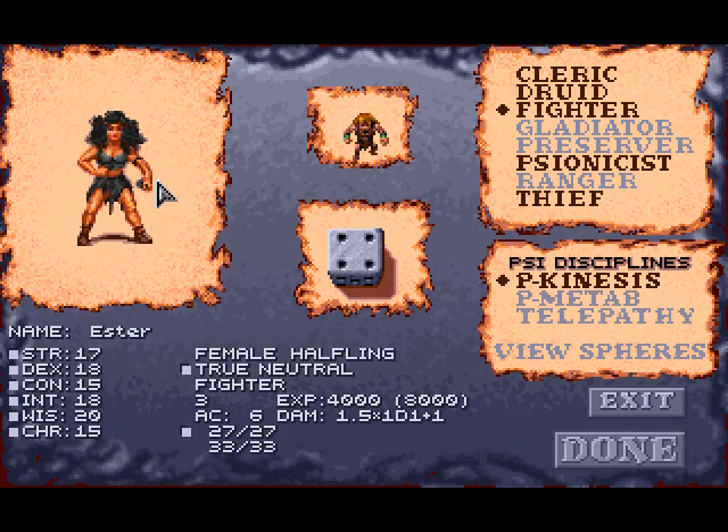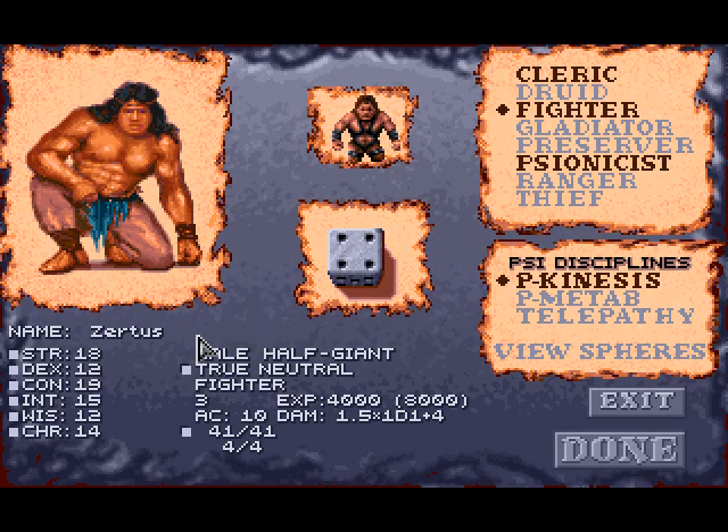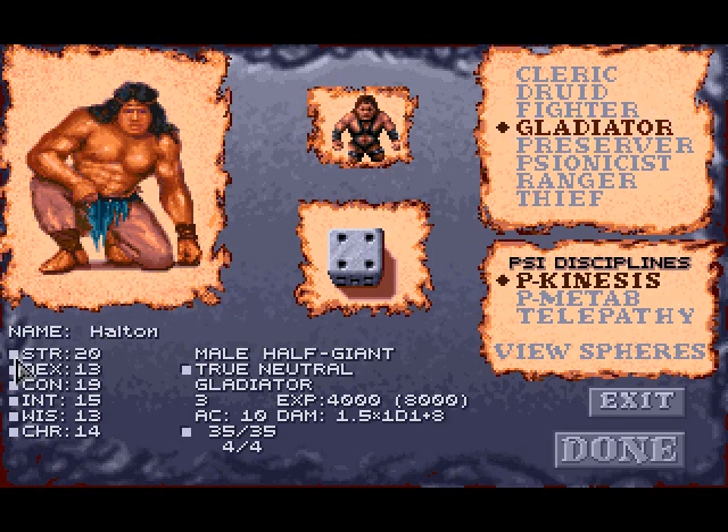Now we're going to make another character — a half-giant by the name of Halton — who is going to be a gladiator. We're going to edit his stats. Half-giants don't really have great dexterity or intelligence; they don't have very good mental stats either. We're going to make this guy chaotic neutral — he does whatever.